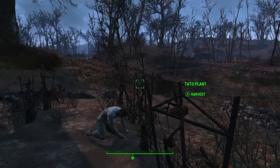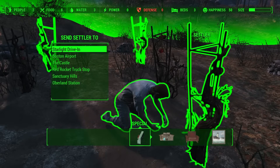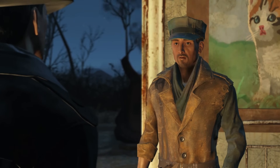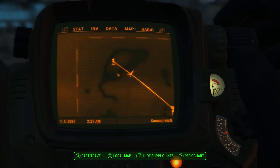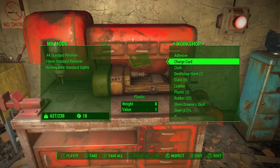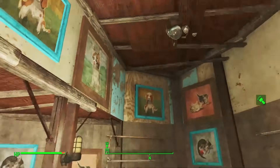Once you've got this perk, you can establish supply lines between your settlements by going into Workshop Mode, then going up to an unnamed settler and pressing right bumper. Companion characters will also work if you can spare them. You can then decide where to send this character, and a supply line will be created between that settlement and the one you're in. This lets you create a shared crafting inventory between settlements, which will save you loads of legwork.